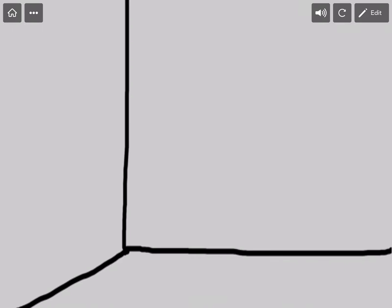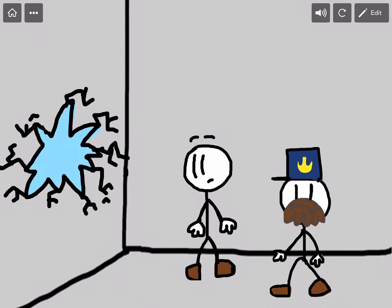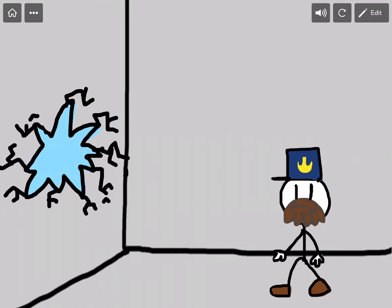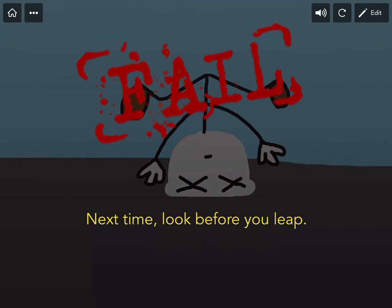Boom! All right, here we go! Okay, we're making some progress. I see an exit — let's go! We have a choice: we could skirt around the police, or we could jump into the hole. I just want to get out of here, so let's make the jump. Noooo! These fail screens have really good advice — next time, look before you leap. Okay, we'll keep that in mind. I think we're getting closer to escaping though.